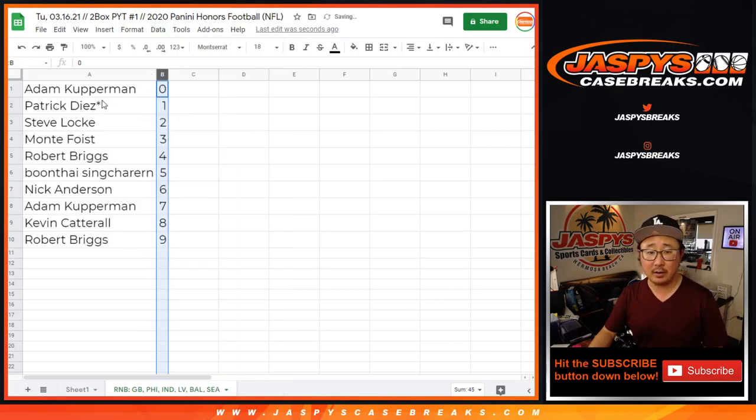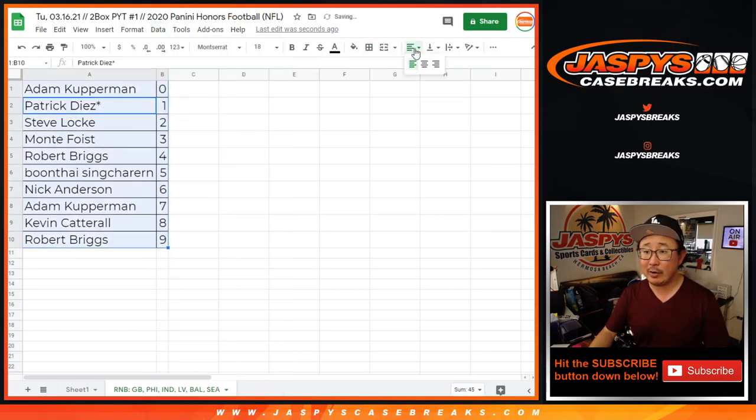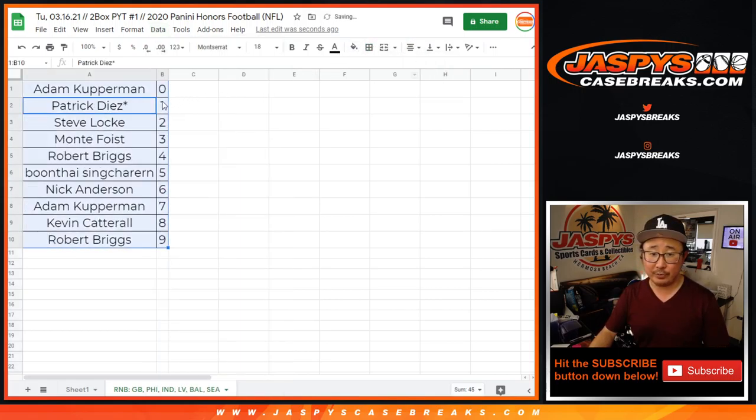Let's sort this by column B. Remember, 0 gets any and all redemptions, including 1 of 1 redemptions, Patrick, but you'll still get live 1 of 1s.